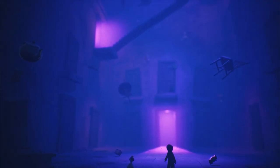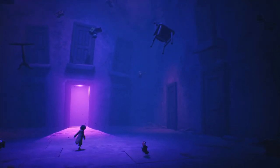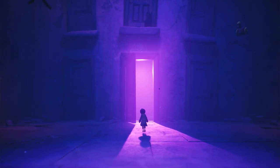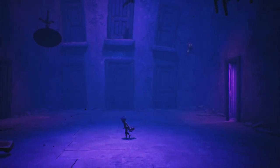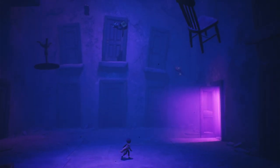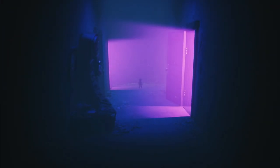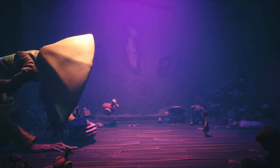Inside, an otherworldly scene unfolds: a supernatural realm bathed in eerie magenta lights, where objects defy gravity, suspended mid-air. A haunting melody permeates the air, echoing through the rooms and hallways adorned with furniture — from armchairs to deformed drawers scattered in every corner. Mysterious doors act as portals connecting different realms within the tower. Within this surreal environment, Mono discovers Six, now distorted into a giant form.